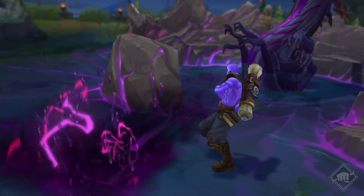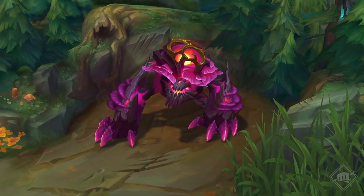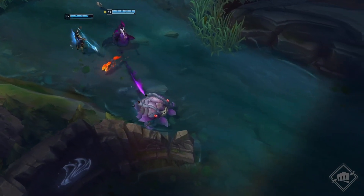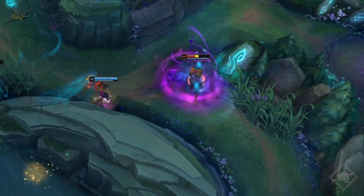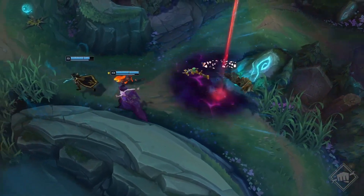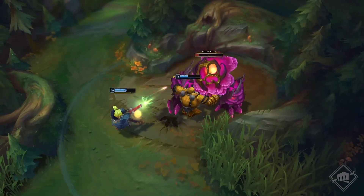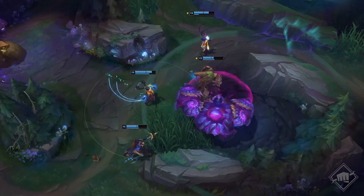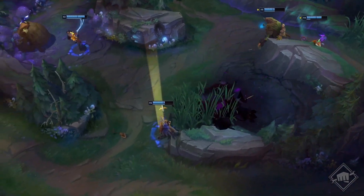Und das ist nicht alles. Mit seinem Erscheinen breitet sich der Einfluss der Leere über die Karte aus und erfüllt den Kluftkrabbler, Dornenrücken und Wächter mit dunkler Macht. Der leeren-geborene Kluftkrabbler wird robuster und schwerer zu töten; bei seinem Tod löst er eine Explosion wie die Seherblüte aus, die alle gegnerischen Champions und Augen in einem großen Bereich aufdeckt. Auch die leeren-geborenen roten und blauen Buffs sind zäher, gewähren aber ihren Effekt allen Teamkollegen, die gerade am Leben sind. Also kein Streit mehr darüber, wer den blauen Buff bekommt!